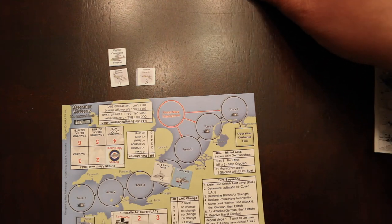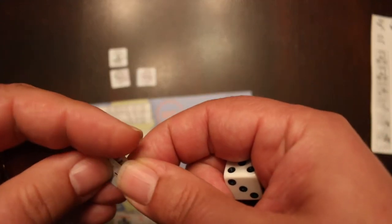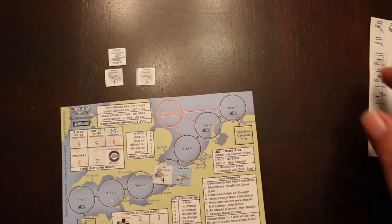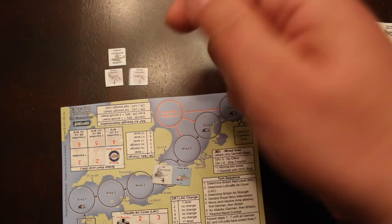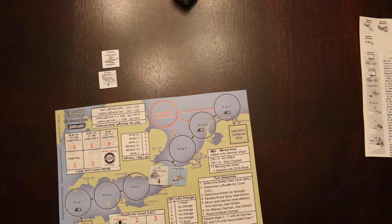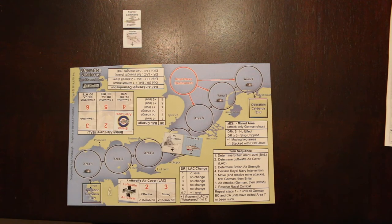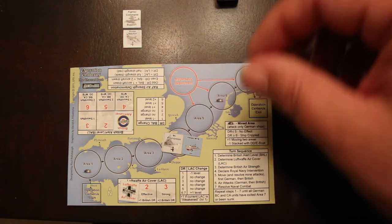Now air attacks. Anti-aircraft value is two. The British choose to attack the large BC — I can barely read the name even with reading glasses. Rolling against the aircraft: plus one for fighter cover on the first one — it misses. The second one needs a one or two — it does manage to shoot it down. Now the surviving bomber goes in for the kill. Even die roll, and a four or less damages the ship — gets a one, so the ship is damaged.